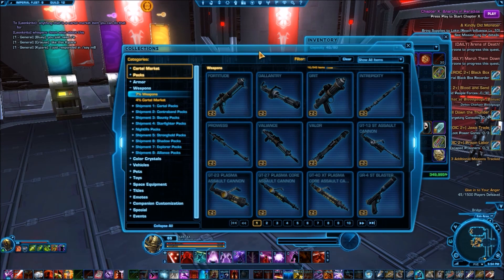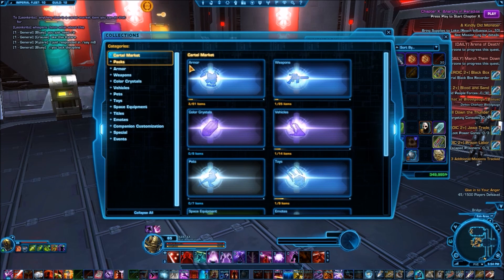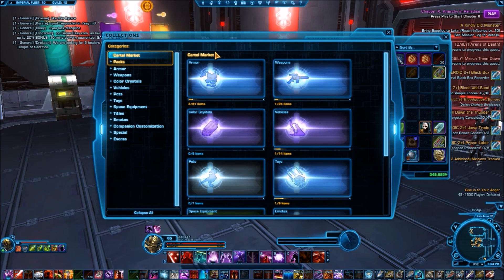Go ahead and click on Collections, and it opens up this. It'll look like this to begin with, and these will all be minimized. The lightsaber I sent you that you want for your companion as well is under Weapons. So go ahead and click on Weapons.